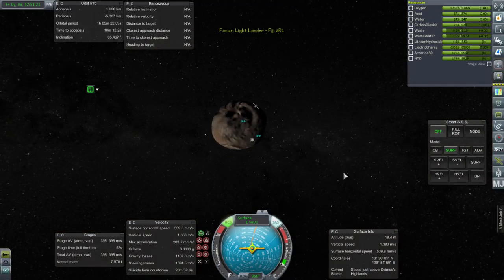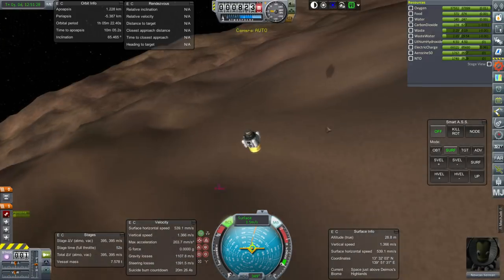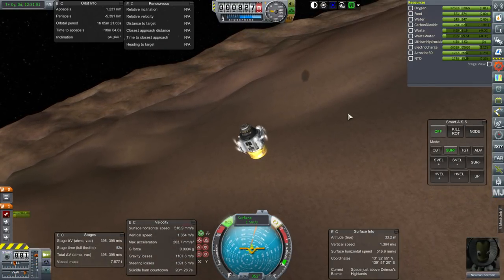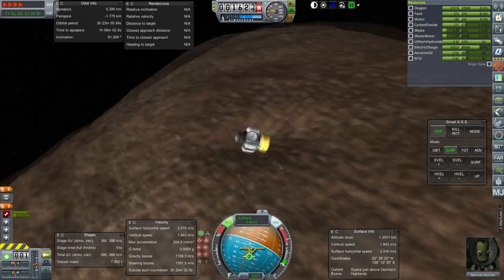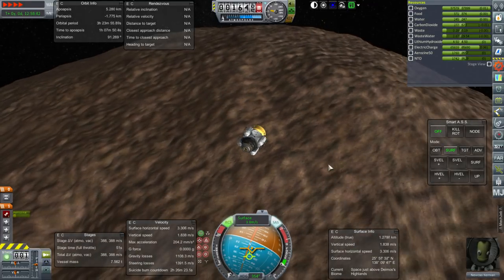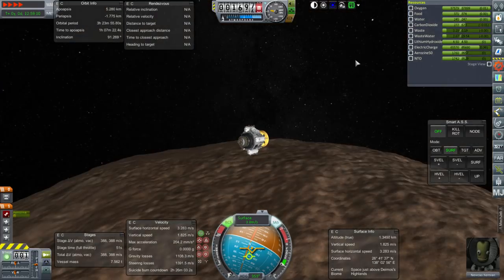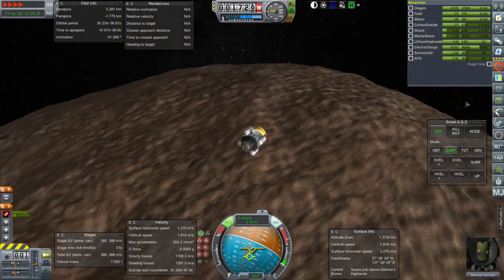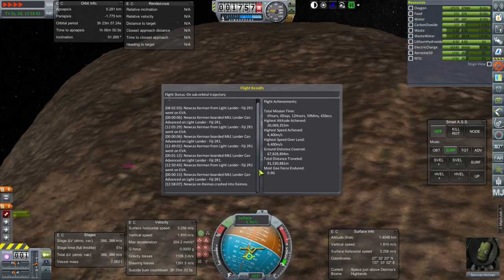Maybe we should head north — head polar, why not? I'm a little worried about that spike though — that spike is suspicious. Maybe we should investigate it. Oh — I just heard an explosion. An impact got recorded even though the seismometer is no longer on the surface. Might have been the flag. According to F3: Newcaste on Deimos crashed into Deimos. Yeah — our flag crashed back into Deimos and recorded an impact.